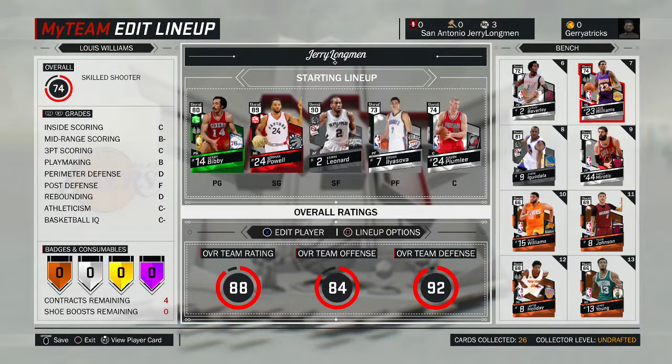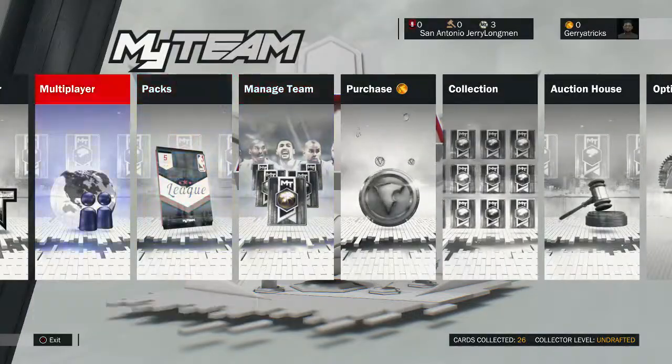All right, what's going on guys, ADR Turner back with another video. Today we are going on episode two of the My Team Online series. We finally inserted the Norman Powell card and we're going to see what we play, so let's hop into the game.